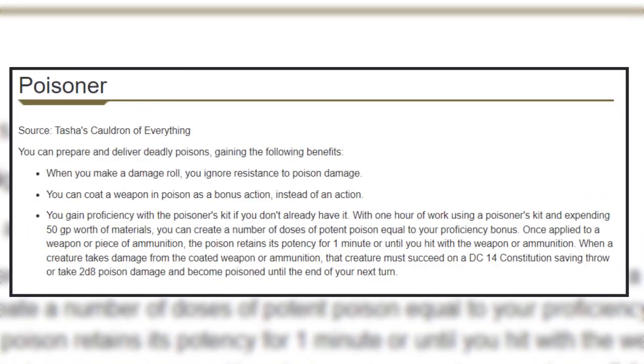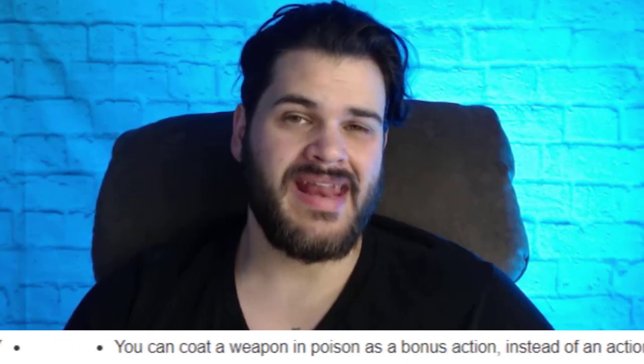At level 4, we're taking the Poisoner feat. Now we ignore resistance to poison damage, which sounds cool but honestly it's not that great — most creatures with resistance to poison actually have immunity. What we really get out of it is the bonus action to coat our weapon with poison, plus a new type of poison that's pretty good if we're being pressured up close. It's also nice for specific situational poisons like Carrion Crawler poison, which you can whip out as a bonus action when the time calls. The DC isn't super high, but there is a chance — especially if we're hitting multiple enemies.